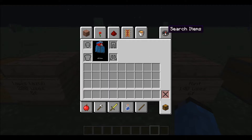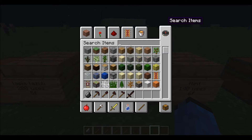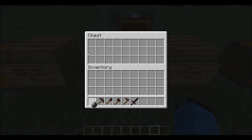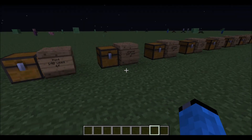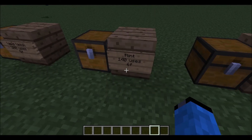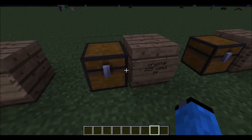Next is flint. Here's the flint pickaxe, flint shovel, flint axe, and flint hoe. It has 140 uses and speed 6, so it's kind of bad but it's okay.